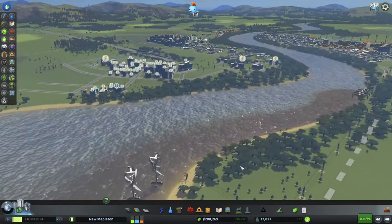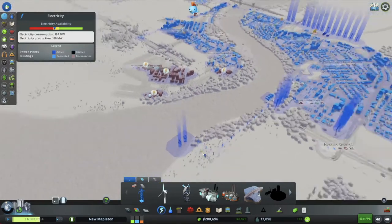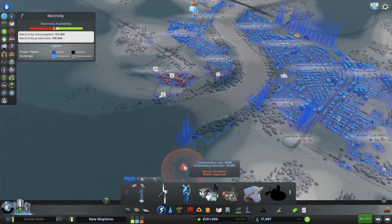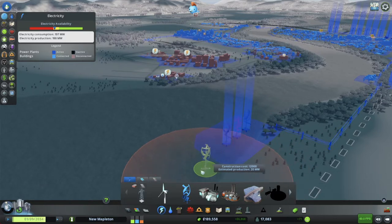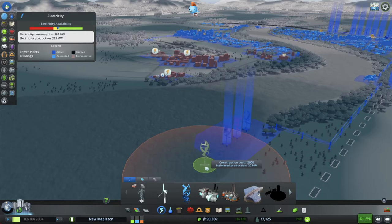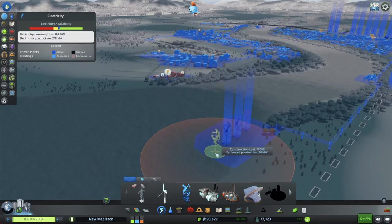We're also having power problems all of a sudden. We need more power, so let's start with that. The company that's supposed to be taking care of power for New Mapleton is called Free Air, and they're slacking a little bit, so I think we're actually going to build another one of these. Get ahead of things, because we're going to do a lot of building today.